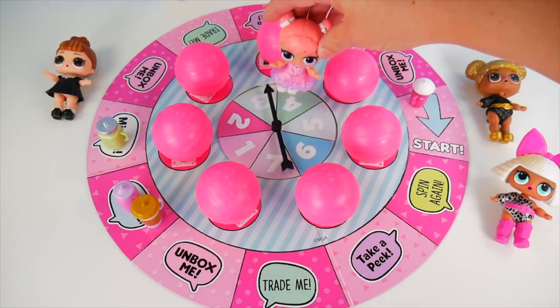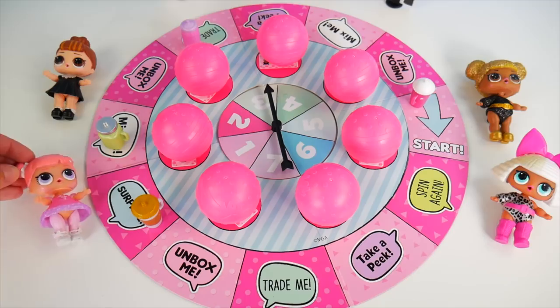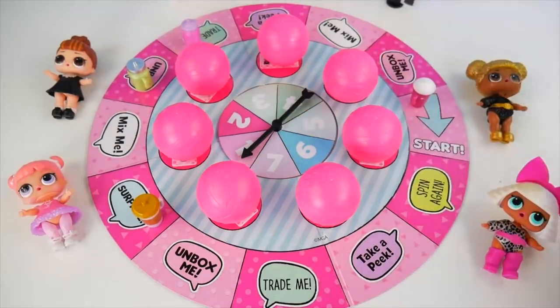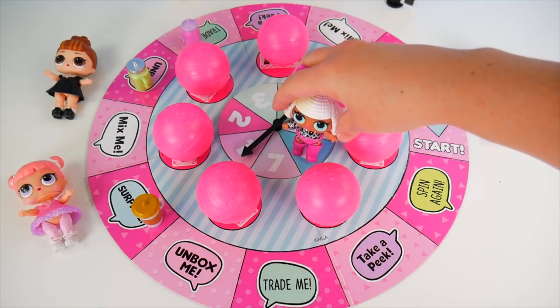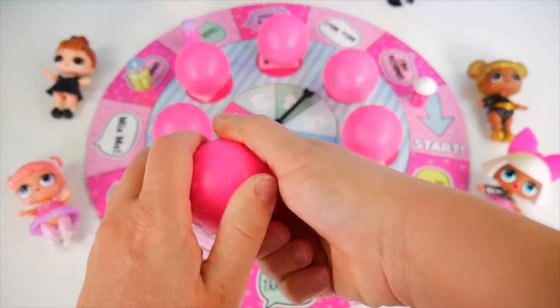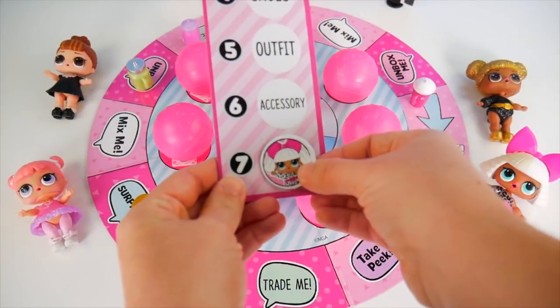My turn again! Three. One, two, three. Trade me. The only person I have to trade with is Queen Bee, and I don't want that one. Me next. One. It says unbox me. Wasn't there one with me in it? I think it was here. Let's open it up and see — is her doll picture in here? It is in there. She found it in Cool as Ice. Now she's got her doll token too.